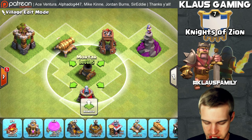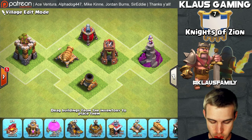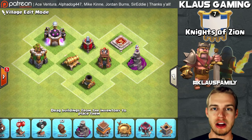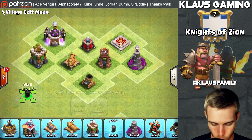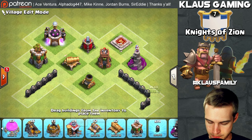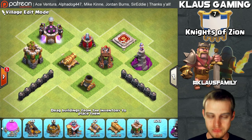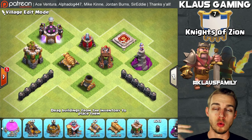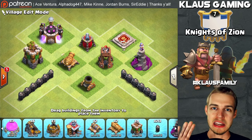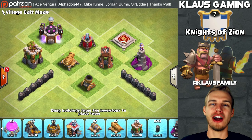Once you get all those buildings maxed, keep your laboratory rolling and keep upgrading your Barbarian King. Don't forget your walls — they are super, super important, especially before you go to Town Hall 9 where you start dealing with queen walks. Make sure all those things are maxed out. It is still highly recommended that you wait and max out every single project in your laboratory before you go to Town Hall 9. But that is going to do it for our upgrade guide.